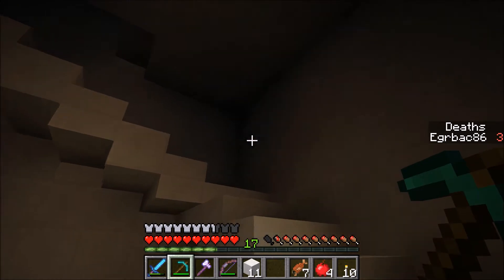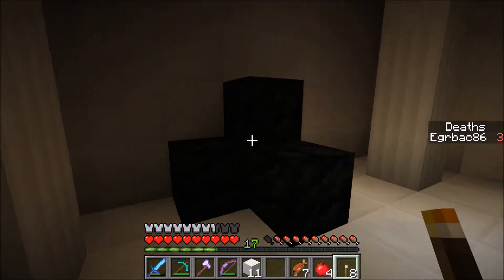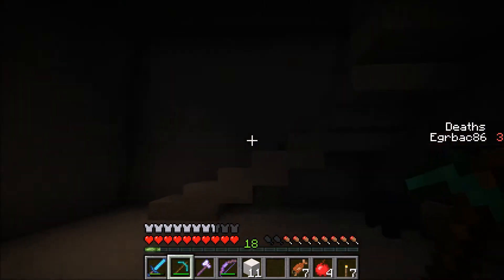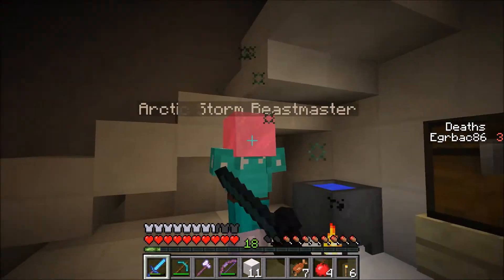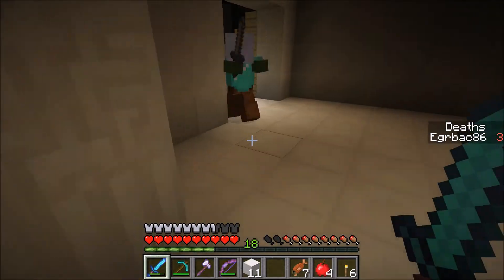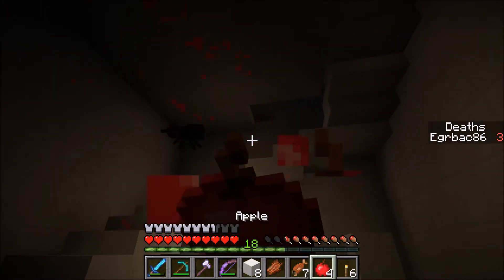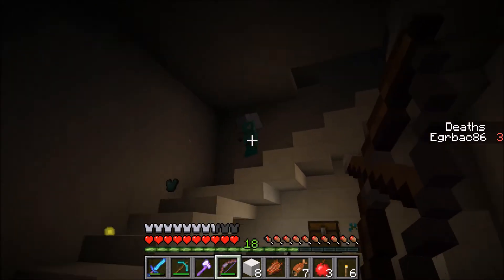No chest. These guys are loaded though — diamonds for days. No chest there. Whoa, okay — potions are good. Anything good in here? Healing, strength — strength is good. Flash freeze. These guys coming in, where do you come from? This guy's just out of nowhere. Get some food, bust out this bow — get out of here, fool! Oh, he's quick.